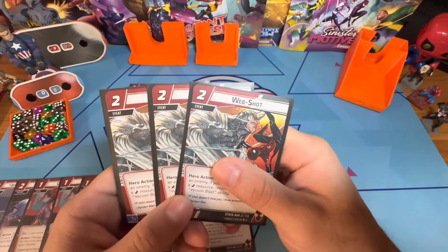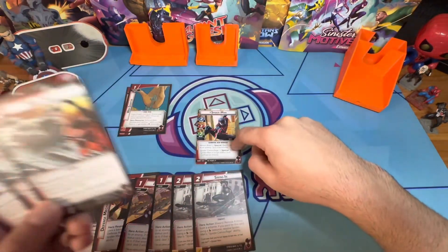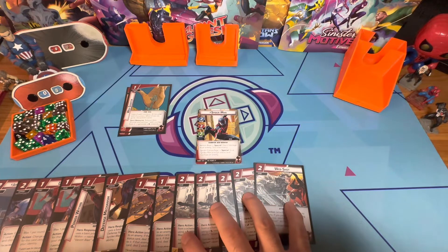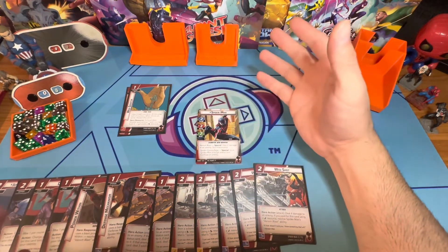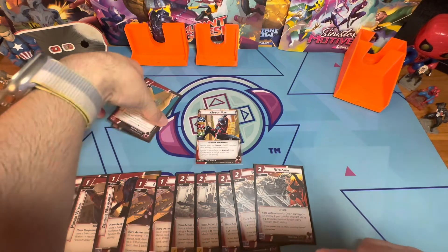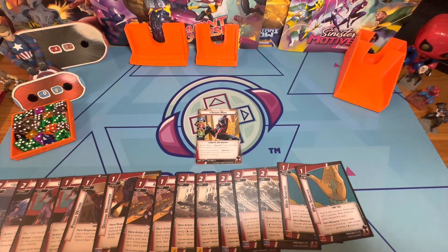There are also three copies of Web Shot, a two-cost event that deals four damage to an enemy. If you pay using an energy resource, resolve Venom Blast — deal two more damage and stun the enemy. This hero has five cards plus two upgrades — literally seven cards, half his kit — that let you stun and confuse enemies, not counting whatever your chosen aspect adds. And you don't need to worry about needing specific resources because the Web Shooter gives you three counters to generate a wild resource. He is kitted out like crazy.